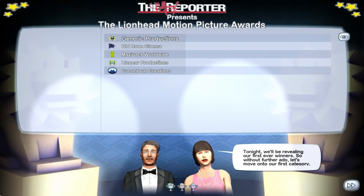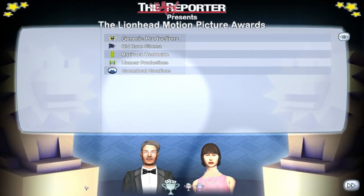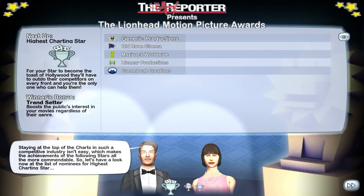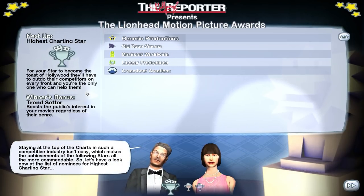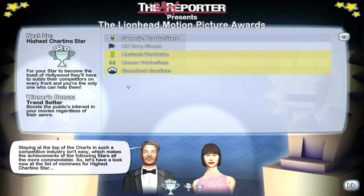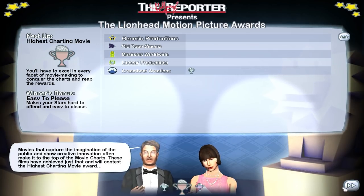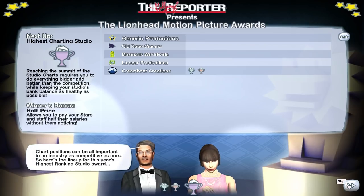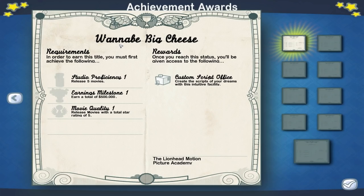Tonight we're revealing the first ever winners. The categories are: highest charting star — Cream Boat Creations wins. Highest charting movie — Cream Boat again. Highest charting studio — Cream Boat. So that's a great award ceremony, lads. But we now have a 'Wannabe Big Cheese' achievement: release five movies, make half a million total, and release movies with a total star rating of five. That gives us the custom script office.